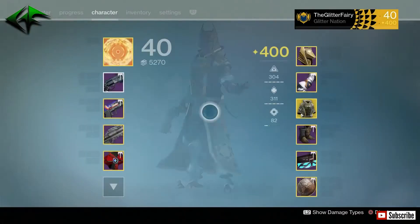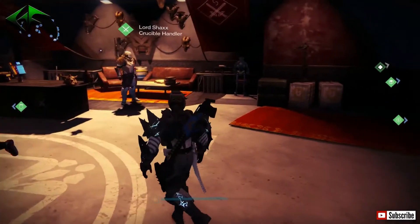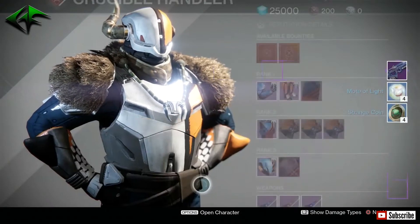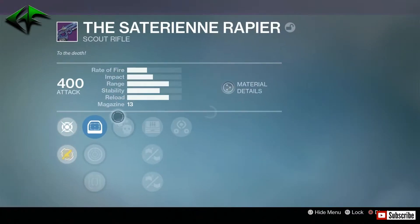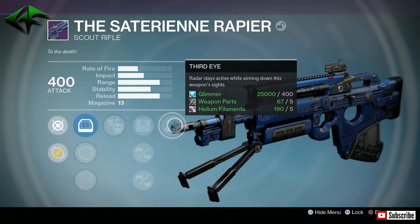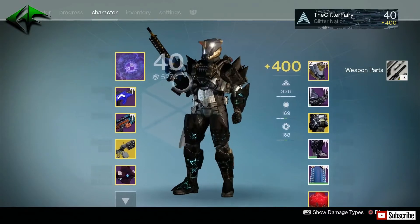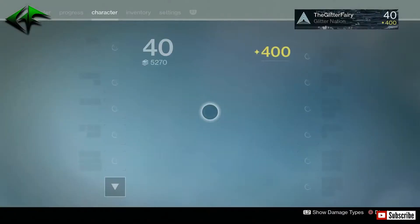Now we're over on the Titan. I currently have about seven bounties on him, but I just noticed Lord Shaxx is ready for a rank-up, so let's knock this out. We get another Satyrian Reaper — let's check if this one is any better than the last one. We got Crowd Control, Field Scout, Hand Laid Stock, and Small Bore with Third Eye — not really a PvE or PvP roll, so let's get rid of that. My raid setup is the Burning Eye, Event Horizon, and the Sleeper Simulant — that's my go-to.